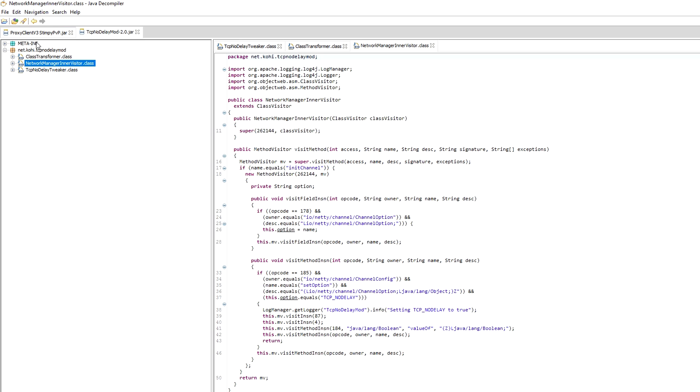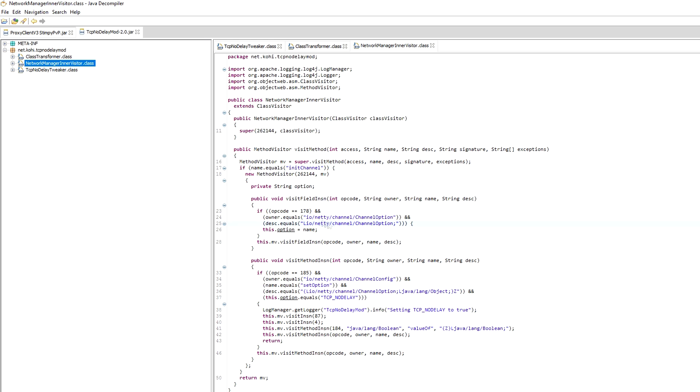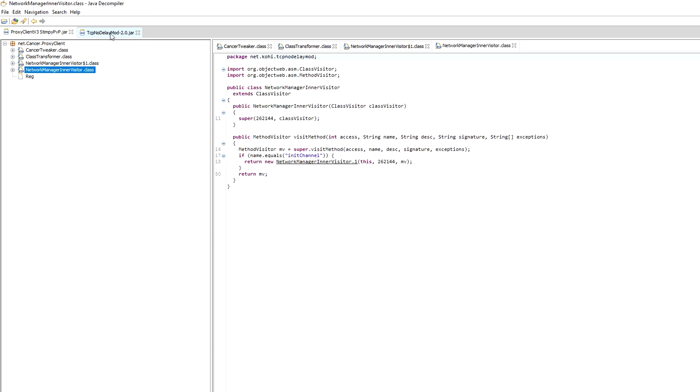It looks like they just split it. Okay, here we go — io.netty.channel, ChannelOption... io.netty.channel, ChannelOption. Oh, it looks different, right? It looks like this one has this class too. Wait, no — that's up here. Never mind. That's up there. It's the exact same thing. It's literally copy-pasted from tcpnodelay. So if you already have tcpnodelay on, this will do absolutely nothing. I don't know why anyone would use this.